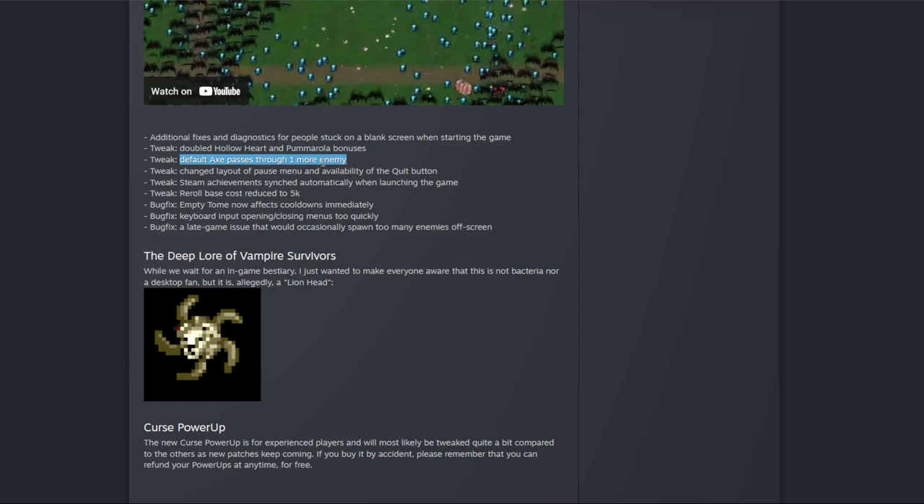Tweak: default axe passes through one more enemy. The axes were never that insane, so might as well buff that. Tweak: change layout of pause menu and availability of the quit button — so you don't accidentally pause and quit the game instantly. Steam achievements now sync automatically. The reroll base cost is reduced to 5k, so they made the reroll cheaper. Bug fix: empty tome effects cooldowns immediately.